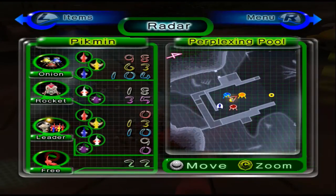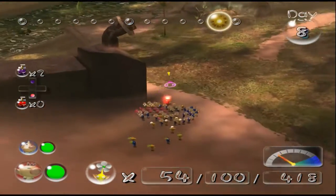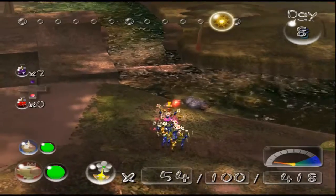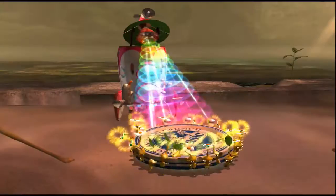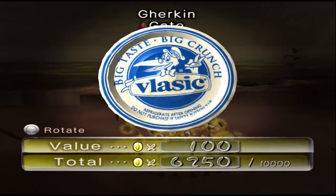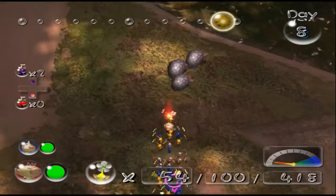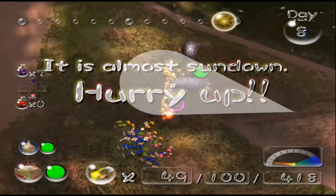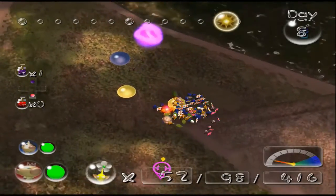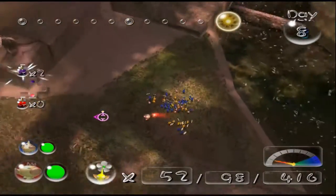What are our numbers looking like? They're fine — they're all carrying stuff back. Let's see if I can go kill some enemies and end this day with some additional numbers. Can I kill the water dumples? They're having a bit of trouble with the hill. Get this plastic jar — big taste, big crunch, refrigerate after opening, do not purchase if safety button is up. Gherkin Gate. I kind of panicked there and did that because I was worried about losing a white. Did we lose a white? No, we're still fine. But I got my spray back, which is good. And I got some Piknic Flower.